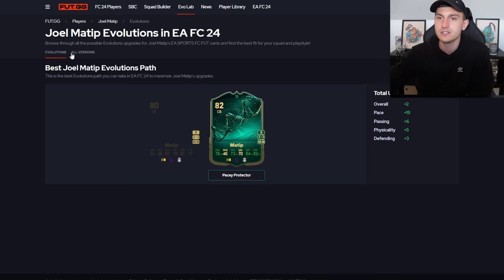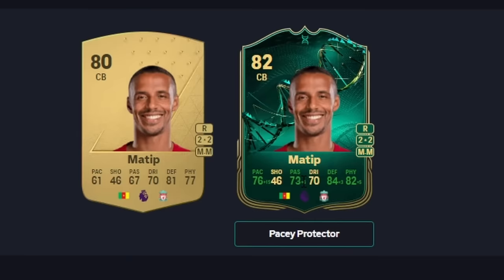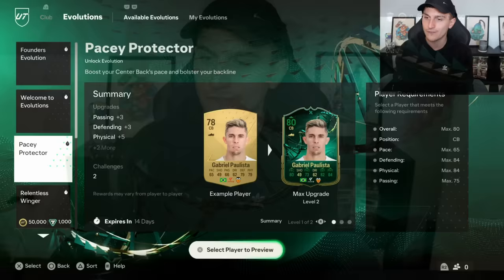You can click onto players and go over to the evolutions tab to see what they'll actually look like with an upgrade. As you can see, Matip goes to 76 pace, 73 passing, 84 defending, 82 physical - that's ridiculous. For this one it's really simple - you're just winning games and playing games. You can upgrade quite a few players, and later on in this video I'll show you something you absolutely have to know for evolutions.